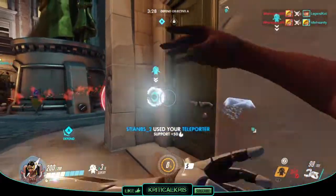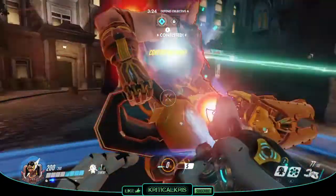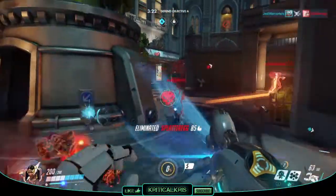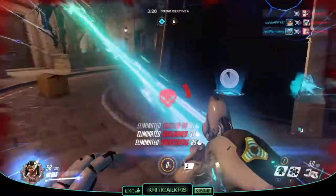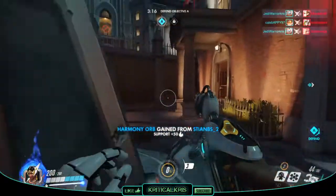Hey, what's going on guys? Chris here bringing along another Overwatch guide for you today, and this time I'll be checking out the light-bending support character Symmetra, going over all of those wacky abilities and letting you know how to use them effectively, with a bunch of tips and tricks thrown in there too.